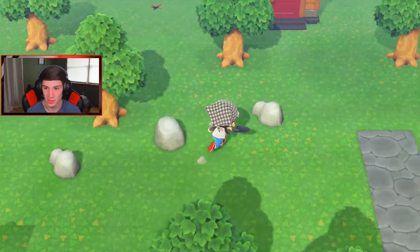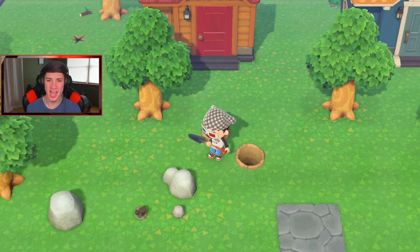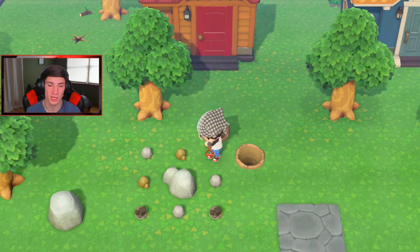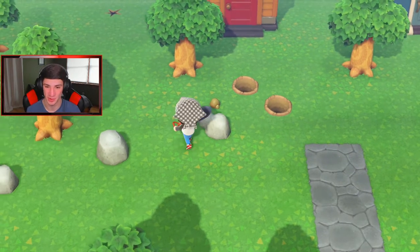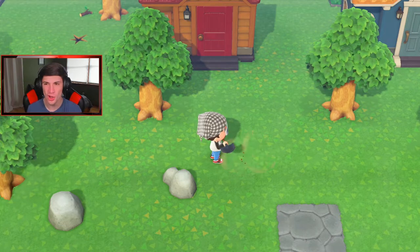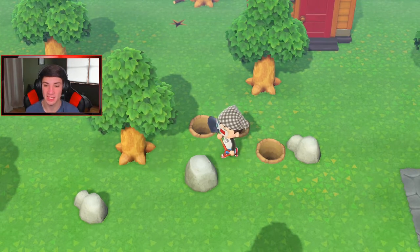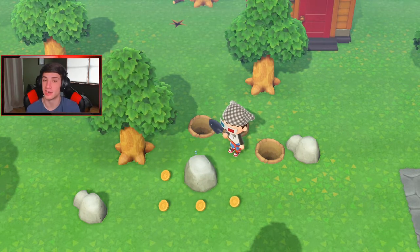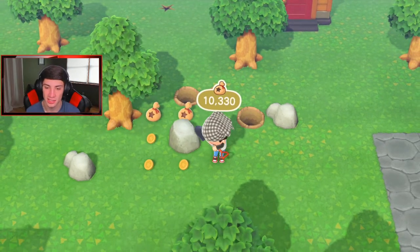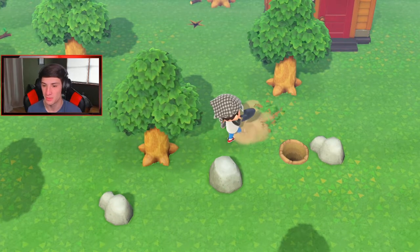All our rocks are just chilling in one spot, which is so good. I see a fossil right up there as well. Where's my money rock? I love facing off on scorpions - definitely a night video coming soon. I want to show off Wisp or Celeste, do the shooting star thing, and hunt scorpions because that's so much fun. I just love going up against them, they give you the stare like they're gonna sting you, and then I just catch them. I found our money rock - let me corner myself in here and hit it up.